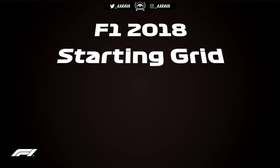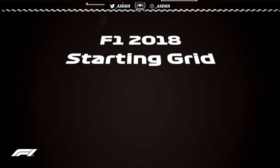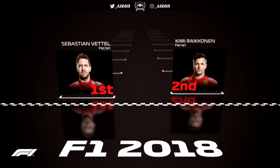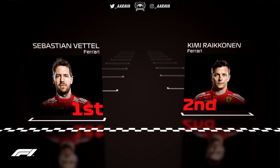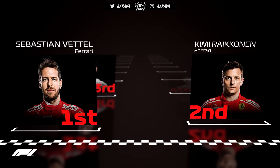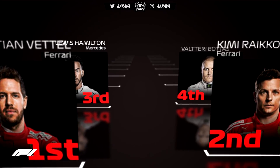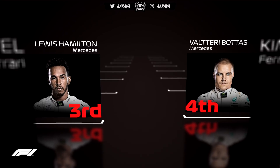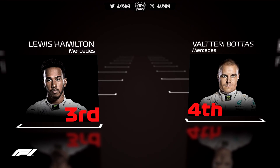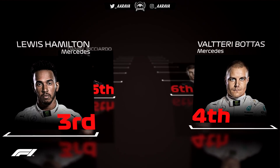Here we are for the starting grid of round nine of the 2018 Formula One season at the Austrian Grand Prix. On pole position is Sebastian Vettel, with a Ferrari front-row lockout as Kimi Raikkonen takes second place. The Ferrari boys are really improving on their one-lap pace in this mod career with an upgrade coming into this episode. The second row is all Mercedes with Hamilton in third and Bottas in fourth.